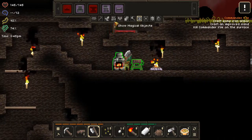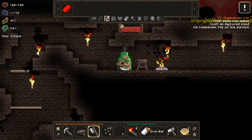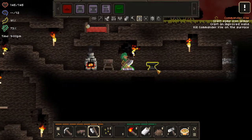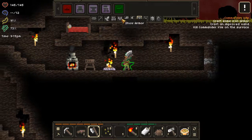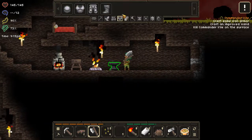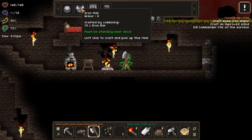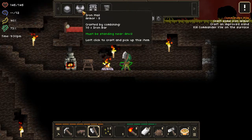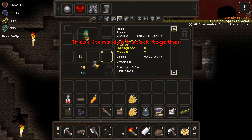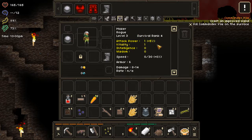Let's smelt some iron. As you can see we get a good return value on the iron ore. We'll throw down an anvil. Let's get the iron chest plate, and put the boots and helmet on. Cool.